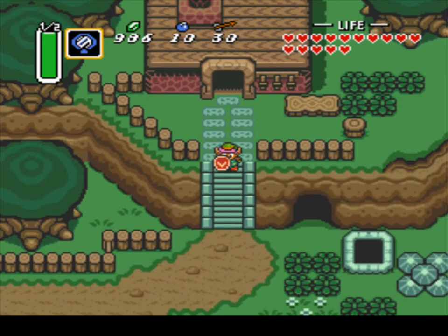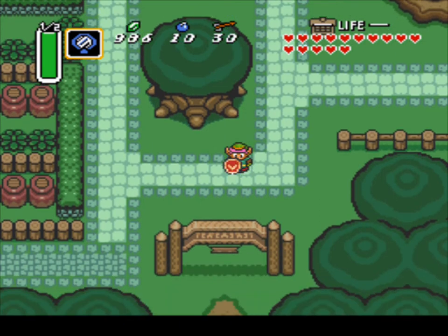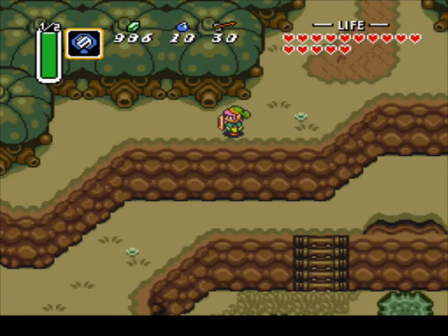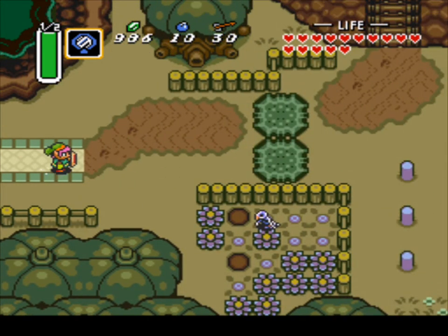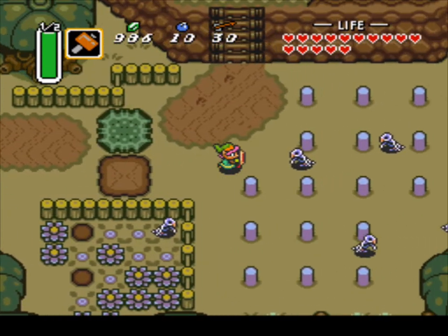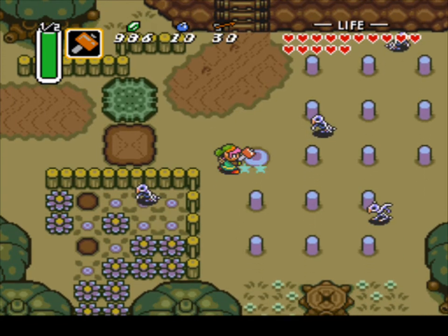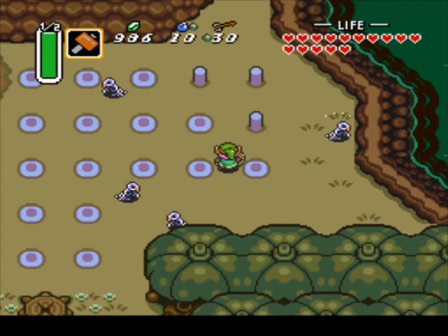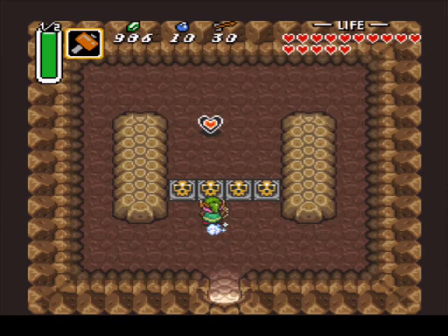Now we've gone without a sword. After we got our sword tempered, we're waiting for it. What you wanna do is go back into the Dark World, cause we gotta go back in that same area. So we're just gonna go back here into the Dark World. Now we have access to this area, finally, in the Dark World. Also, we can get this treasure chest, but we're gonna do that later.